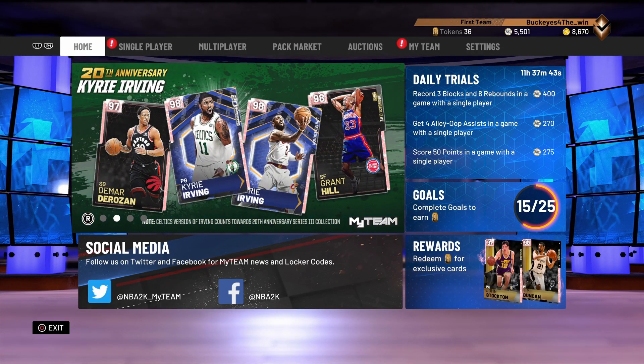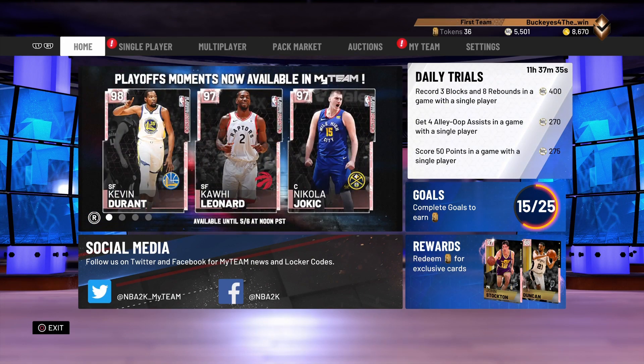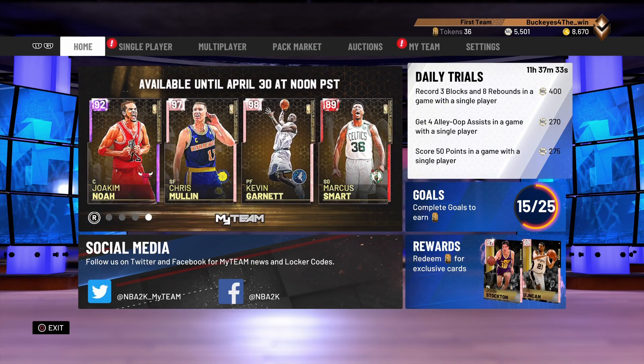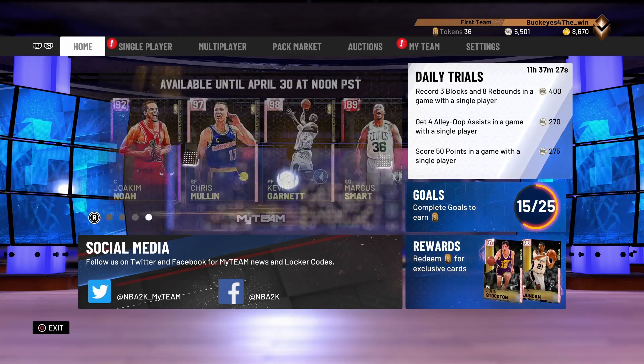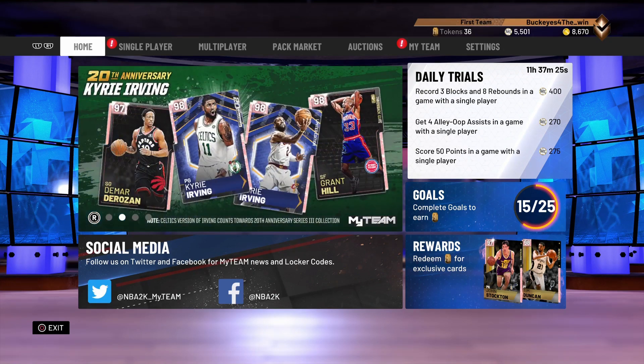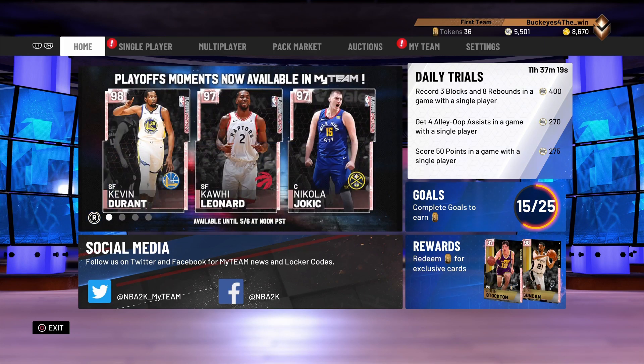So, very good cards indeed. They also still have the 20th anniversary cards available — the two Kyrie Irvings, Grant Hill, and DeMar DeRozan. There's also the Playoff Moments Dame, Giannis, and Tobias Harris. And then there are the throwback cards: a Pink Diamond KG, Pink Diamond Chris Mullin, Amethyst Joakim Noah, and a Ruby Marcus Smart.